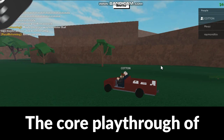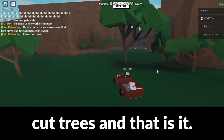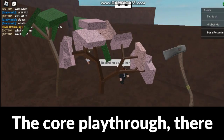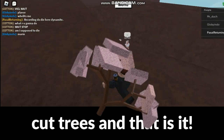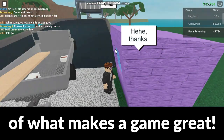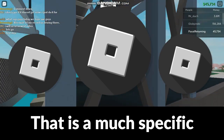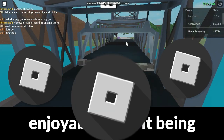The core playthrough of Lumber Tycoon 2 is simple — the main idea is to cut trees, and that is it. However, ideas are merely the basic fundamentals of what makes a game great. How did Lumber Tycoon 2 make the core playthrough enjoyable? Making the core playthrough enjoyable from something so simple is a very hard task.